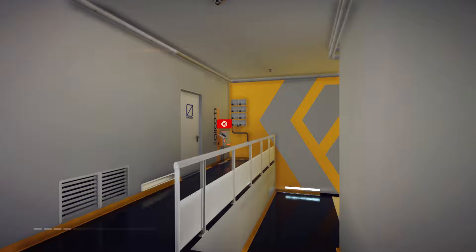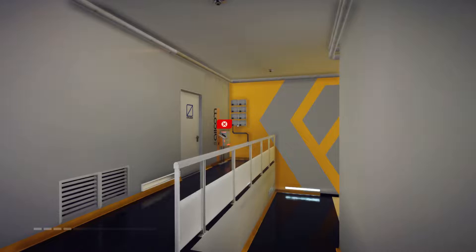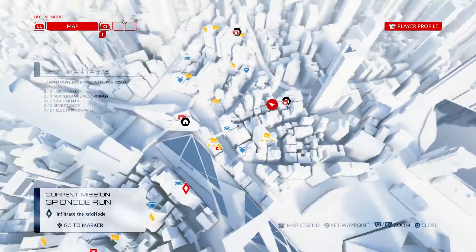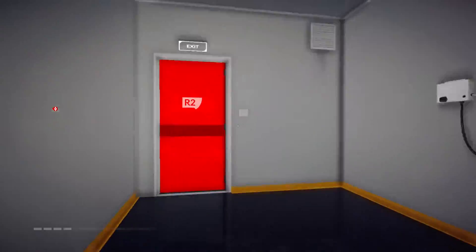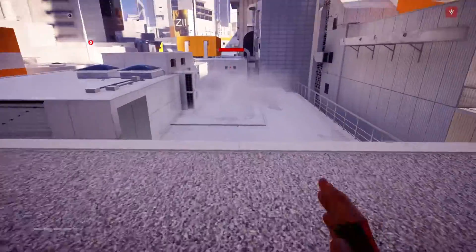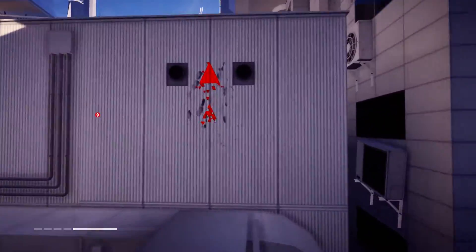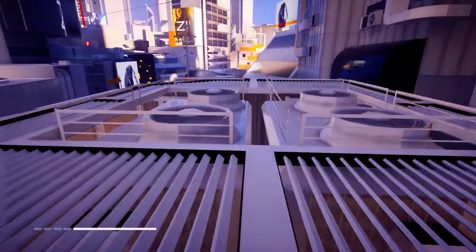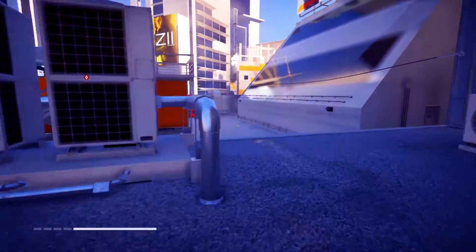Hey everyone, welcome back to Mirror's Edge Catalyst. In this video we're completing the mission Grid Node Run. It's over in the Crystal Valley district. Let's put down that waypoint and head over there. I'm probably not going to follow the path it gives me exactly because I know the map really well, but it's helpful to have up just in case I get myself lost.